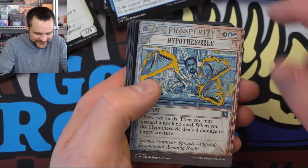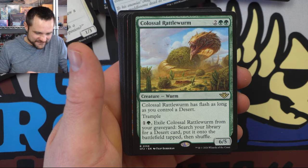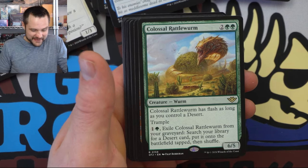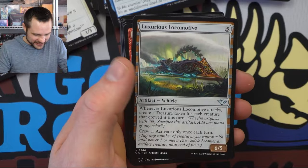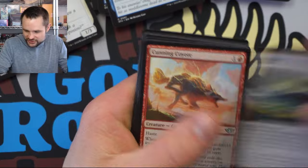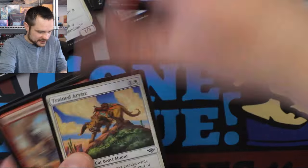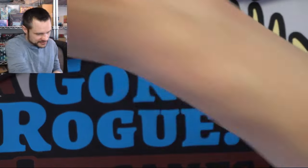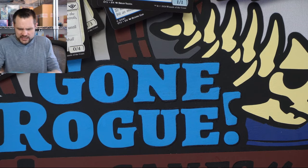Maybe I should quit insulting everyone's favorite thing. Hypothesizzle and the Rattleworm — a six-four flasher with trample, and I don't think it's going to see standard play. Creating some treasure tokens — Allo Alchemist. Alright, let's go. We've seen all the commons and uncommons now — what we're really just looking at is the legendary slot to see what else we can work with, and kind of the other first slot.